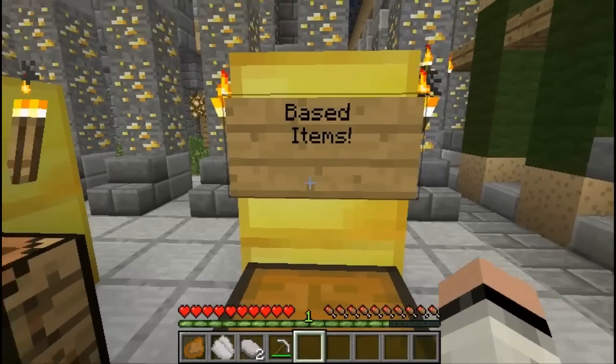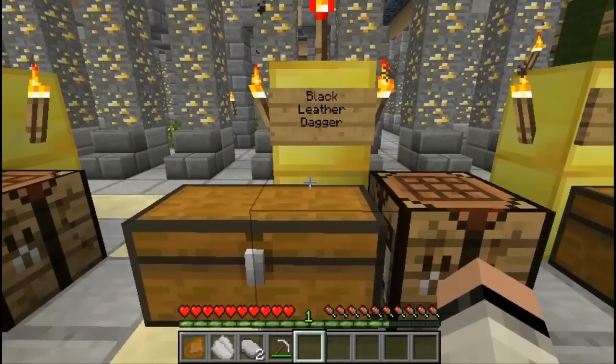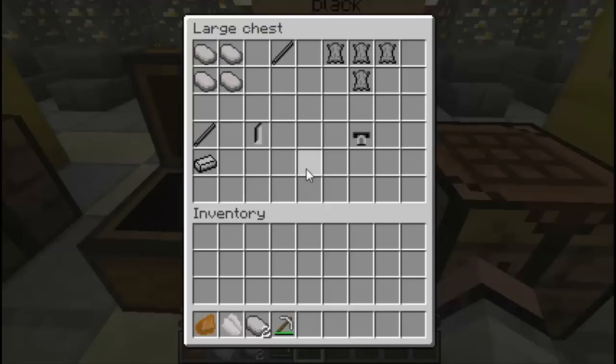Now let's make ourselves a black leather dagger. To make this dagger we're gonna need a blade, which is a sharpened steel, and a handle crafted with black leathers. We have ourselves some steel scraps — place four in our crafting table to get refined steel. With that refined steel, place it down with a grinding stone to receive yourself a sharpened steel.